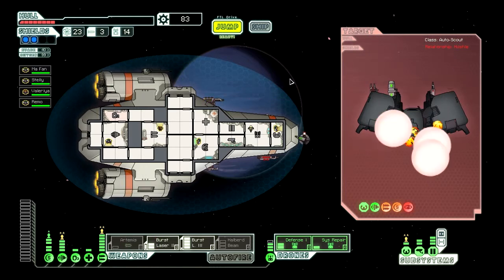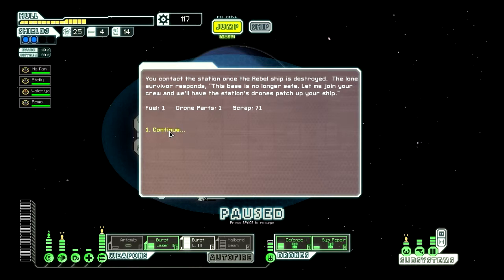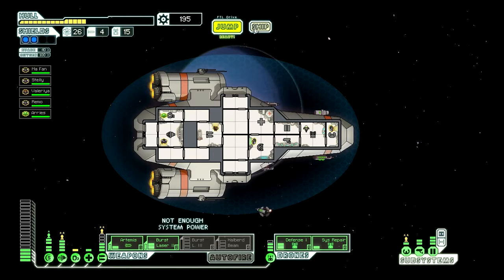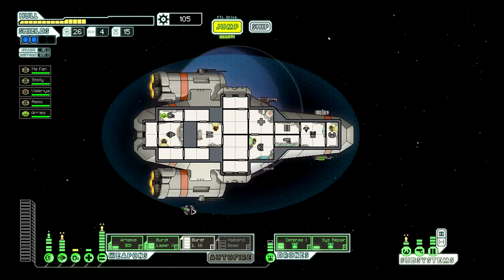You're dead. Fuel, missile, and scraps. And a bunch of scrap. And now, who are you? What are you, Ares? I think you're a Zoltan. Being a Zoltan means that you power whatever system you are attached to. I think I'm going to put you in oxygen. I have enough power to run all three of my main weapons at once — we're going to spend the 90 to make that happen.